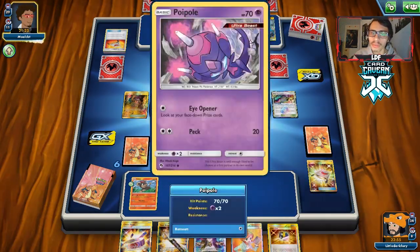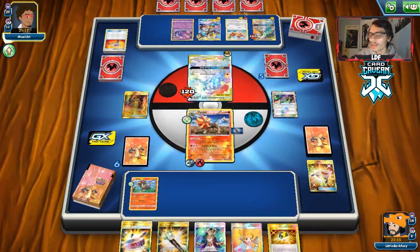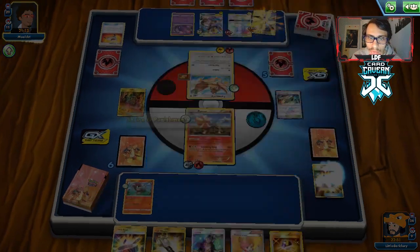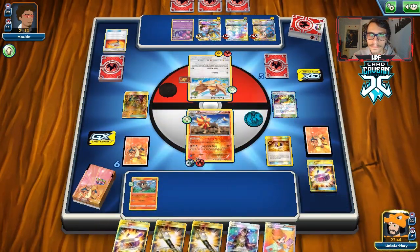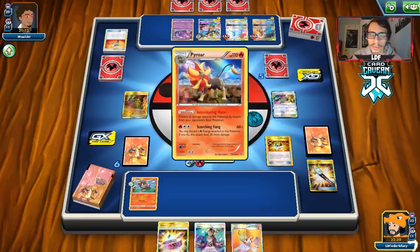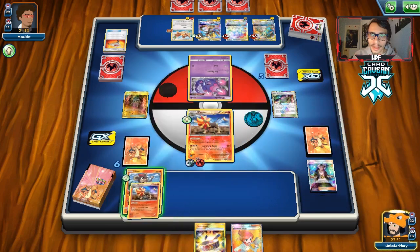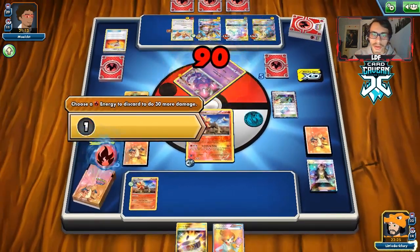He does Stretcher for it, which is what I expected. These things are so heavily damaged we can knock them out. If he only gets one Poipole in play, we are going to Guzma it out. Naganadel can't even really knock out Pyroar anyway. He goes for Tool Buster, discarding all Pokemon Tools from our active Pokemon's tool slot. We have another Choice Band in hand, so we are going to Guzma the Poipole, evolve into Pyroar, and knock him out with Scorching Fang.